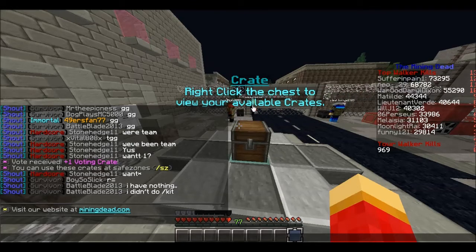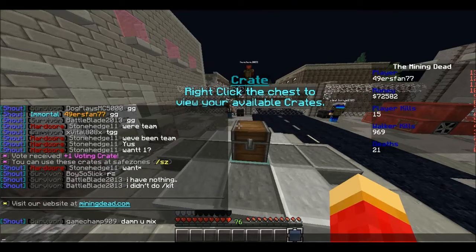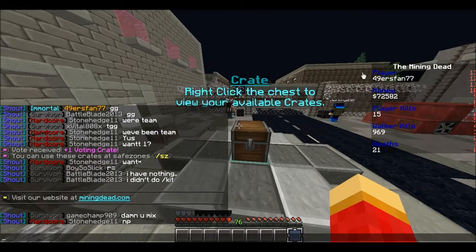For the legendary crate, what you could possibly be getting is tier 4 guns, tier 9, tier 11 melee weapons, money up to $200,000, and if you're very, very lucky, you can be getting legendary guns, diamond armor, unlimited money, or character kits — which I do not need, because I already have them.